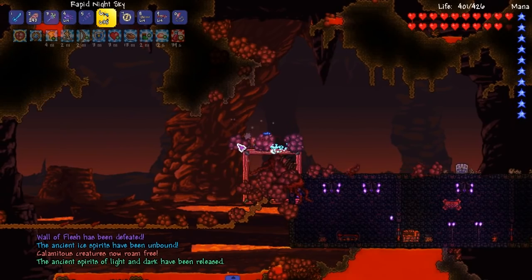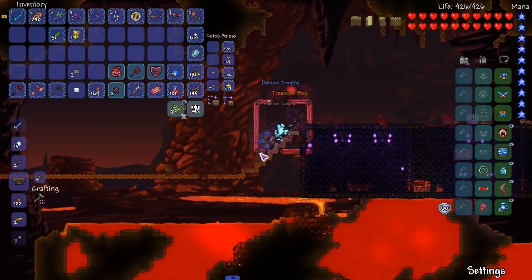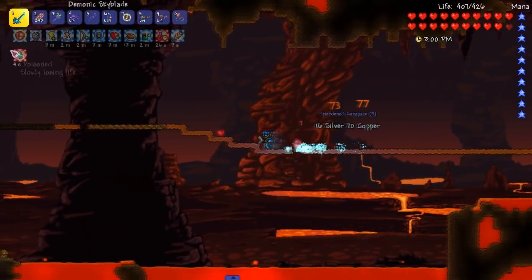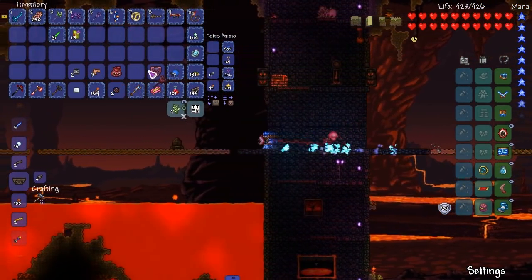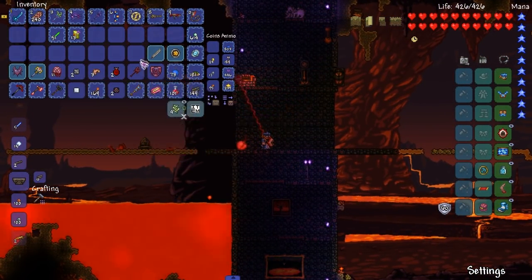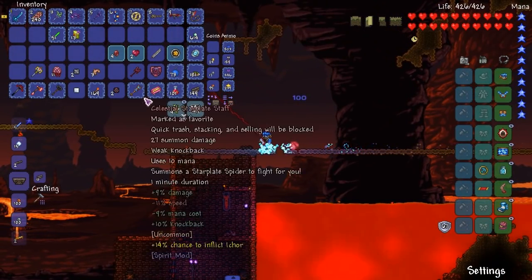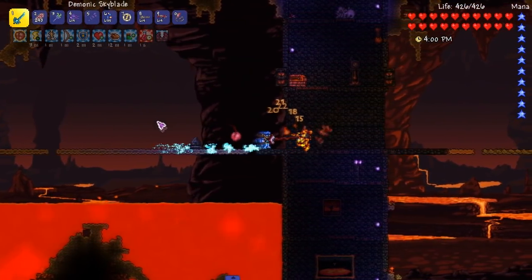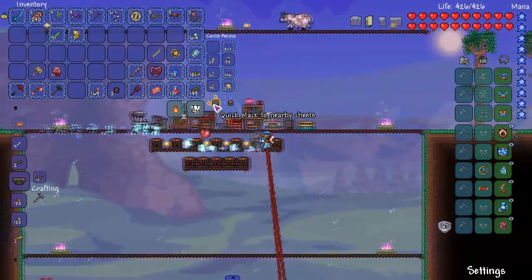Ancient ice spirits have been unbound — calamitous creatures now roam free. The ancient spirits of light and dark have been released. Wall of Flesh has been defeated! There we go. We got the Famine Scepter, which is from the Spirit Mod. This says 27 damage — it does less but look how cool it is. Treasure bag — I don't think any of this is really useful to me. The Demon Heart is actually pretty useful. Now I got two of them. Alright, we're gonna end this episode off.